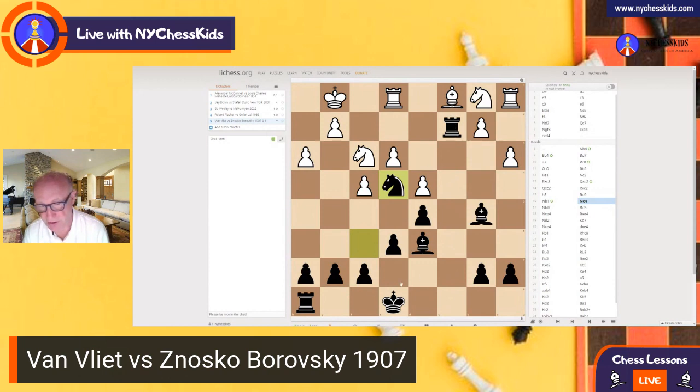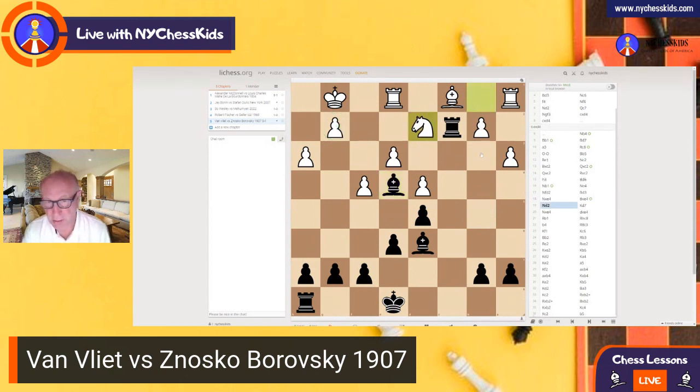Rook goes to c2. White is trying to close the c-file by playing knight c3, but Black plays knight e4. Look at the strategy — beautiful control over the c-file. Knight on e4, excellent. Bishop on b5, another rook is going to come to c8 because you have to take control over the c-file. Now bishop replaces the knight. White has a problem with this attack. Knight e2, and King d7. You may ask yourself why not castling — but see, this is already an endgame, so you actually want your king to be closer to the center, not go to g8. King d7 is better because you are bringing also the rook to g8.